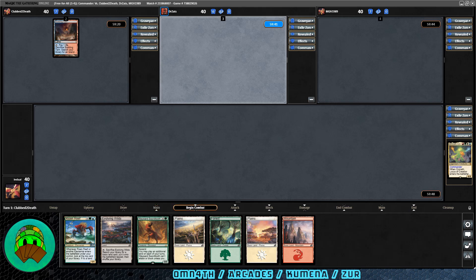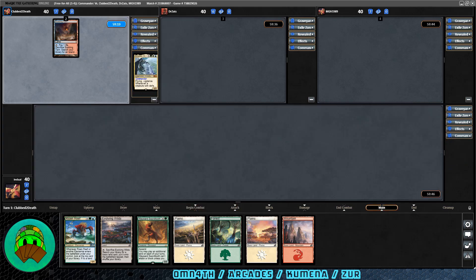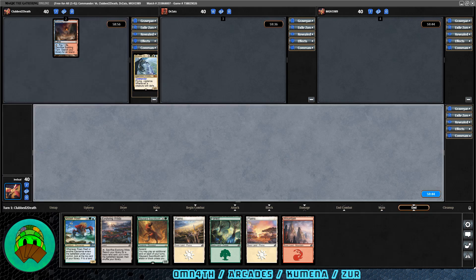Scalding Tarn into play for our first opponent, which means we're going last. They happen to be Arcades, the Strategist — a good little aggro deck. Arcades is one green, white, blue — a legendary 3/5 elder dragon with flying and vigilance. Whenever a creature with defender enters the battlefield under your control, you draw a card. Each creature you control with defender assigns combat damage equal to its toughness rather than its power and can attack as though it didn't have defender. Wall tribal hurts really bad — it's slappy for eight with flying and shroud.